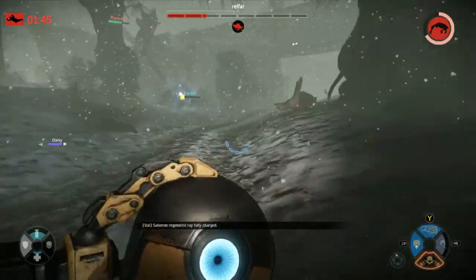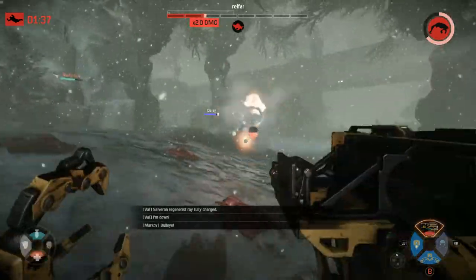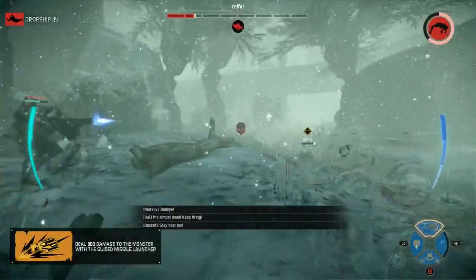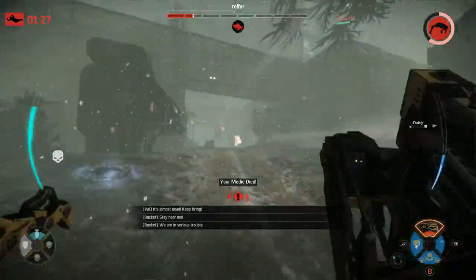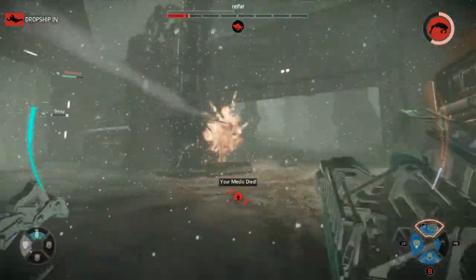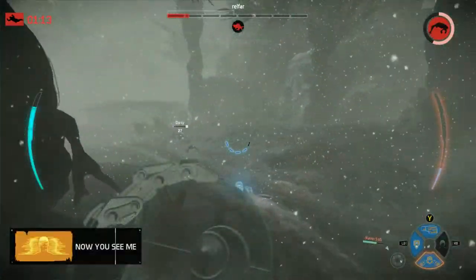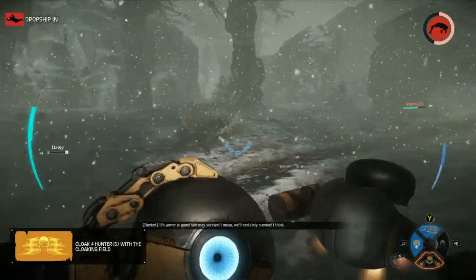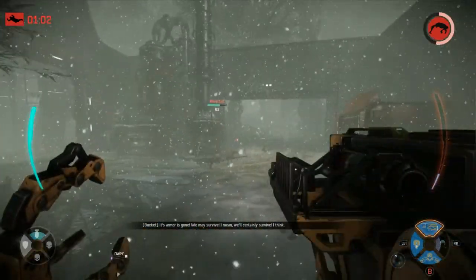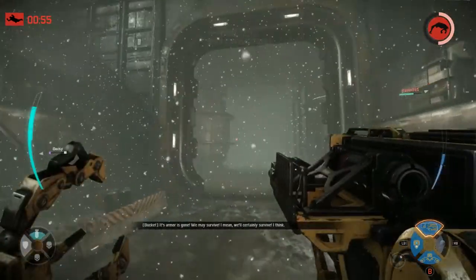One piece of advice about the lightning strike: when you see it aiming at you, you need to dash to the sides at that point, and you can really easily evade it if you time it well. I think I was able to do that pretty consistently. Right now our medic and trapper are down, but the monster only has one bar of health. Bucket is almost like another assault — a heavy damage dealer — and we have our assault still alive. If we find this monster before he regenerates his armor, we can really go to work and end the round right there.